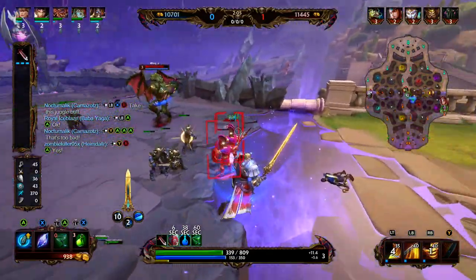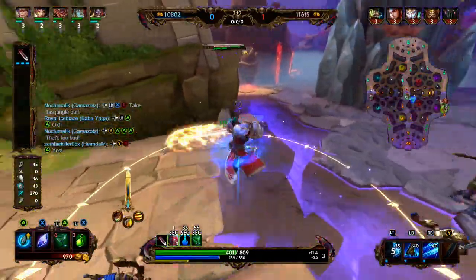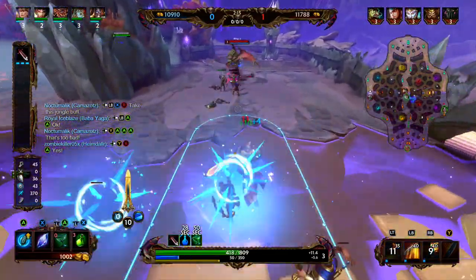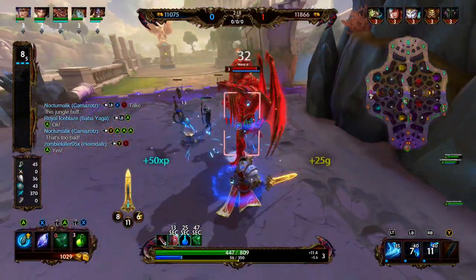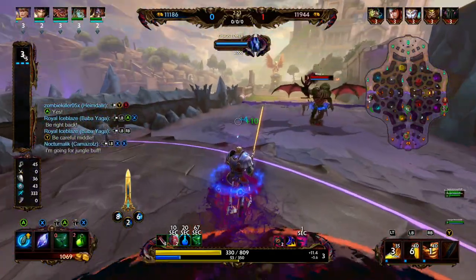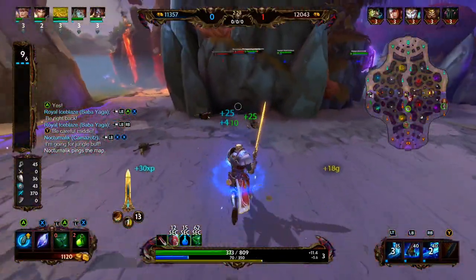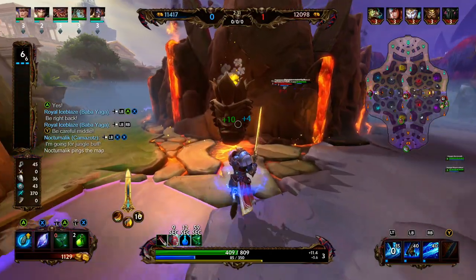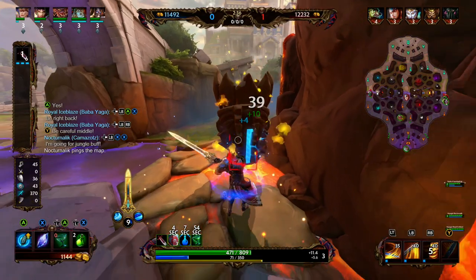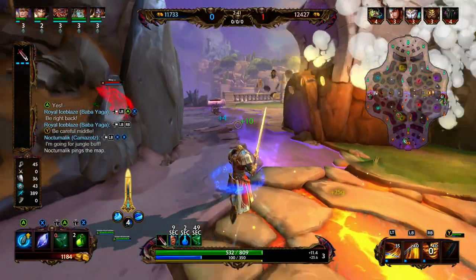King Arthur's passive is Steadfast. Each ability that damages a god gives a stack of Steadfast, reducing damage taken and increasing energy gain. Each time King Arthur uses an ability, he swaps between blue and orange abilities. All abilities are on instant cast. Attack speed and item passives do not benefit his basic attacks — instead, attack speed increases his energy gain. He gains 1.5% damage mitigation per stack and 20% bonus energy per stack, up to 4 stacks lasting 15 seconds each. The attack speed conversion is 33%.